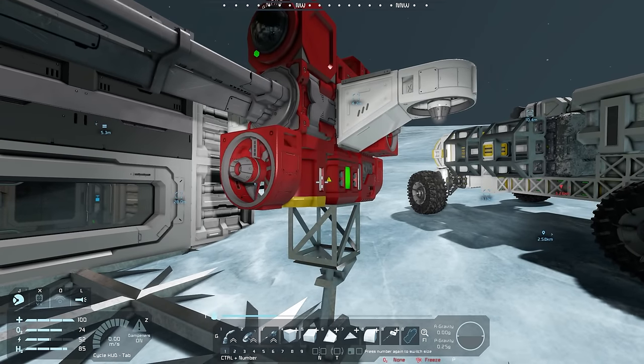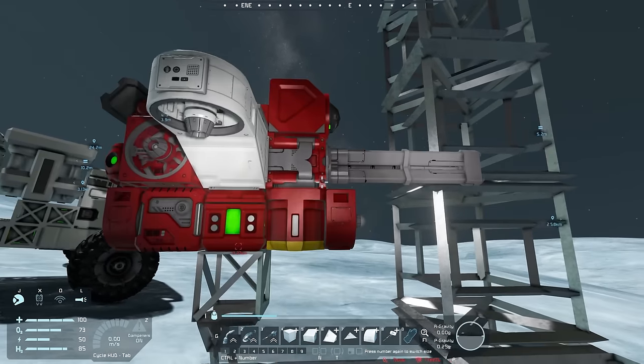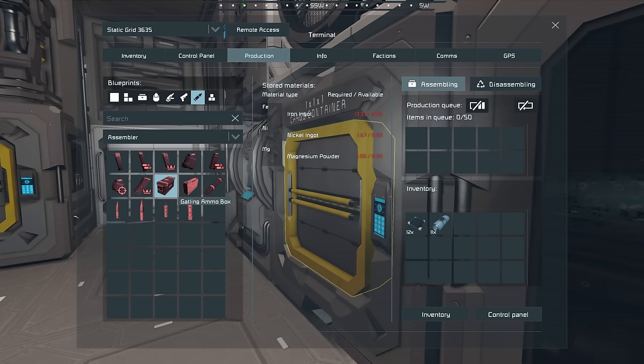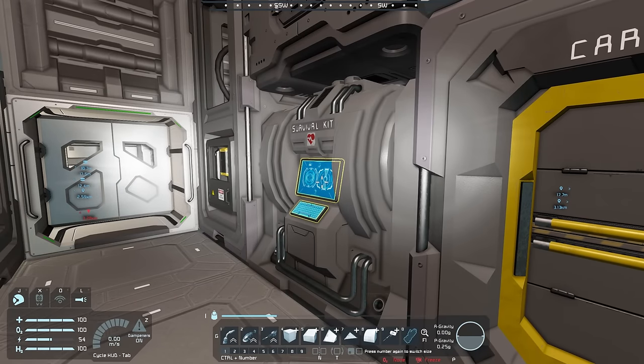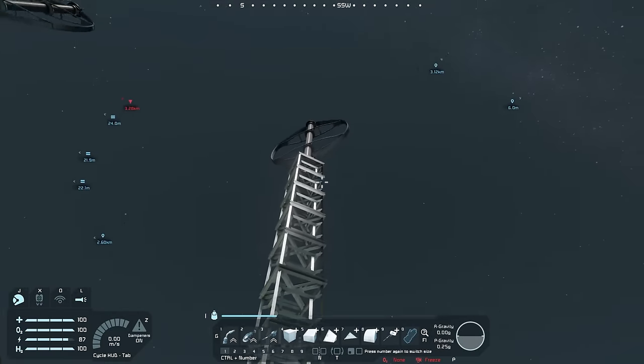I'll go ahead and blueprint this. It's just named 'Attack Drone' right now which is lame — let me know in the comments what we should call it. Next we need about five of these and ammo. For gatling ammo, they require iron, nickel, and magnesium. I'm going to give each of them five mags across five drones, so let's make 30 ammo total. That's going to require 400 iron, which means we may need to go get some iron.